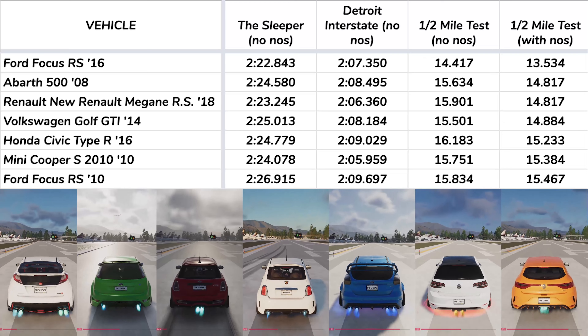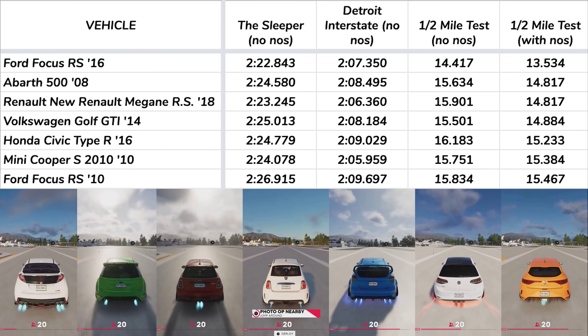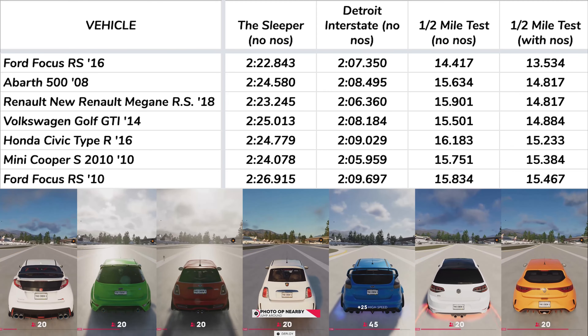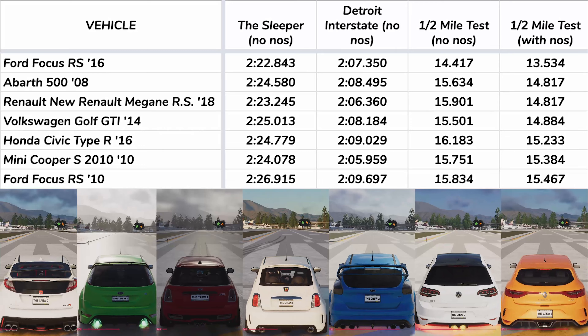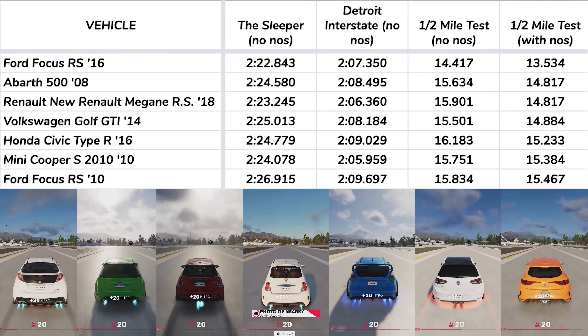On the half mile test with NOS, the Ford Focus increased its distance between itself and the next fastest car with a time of 13.534. Second place was a tie between the Abarth 500 and the Renault, both with a time of 14.817. Once again, the Renault comes in second place.